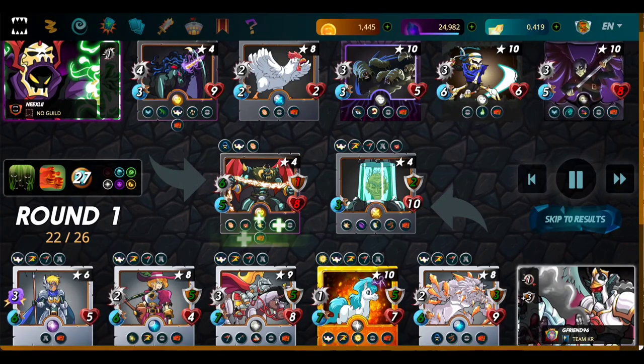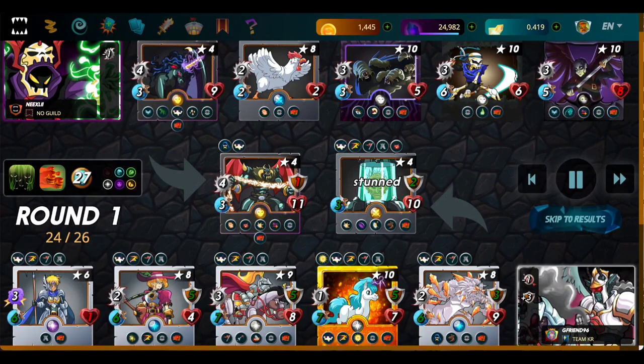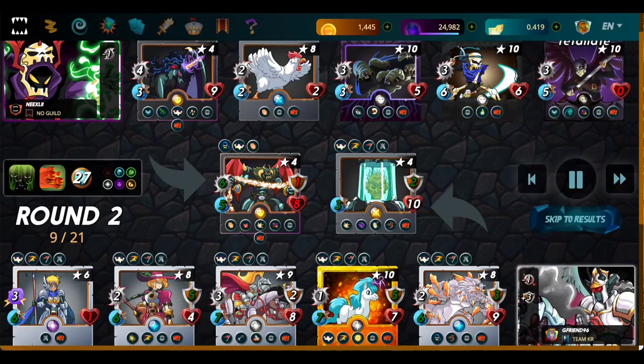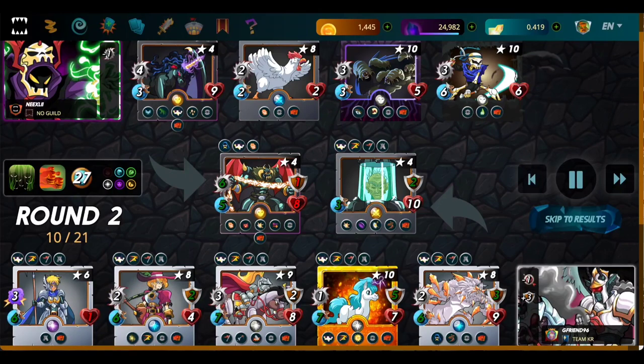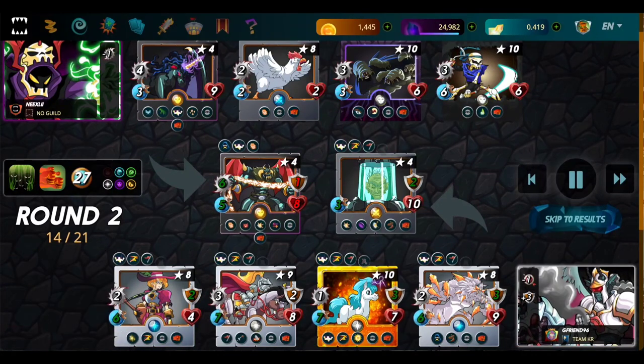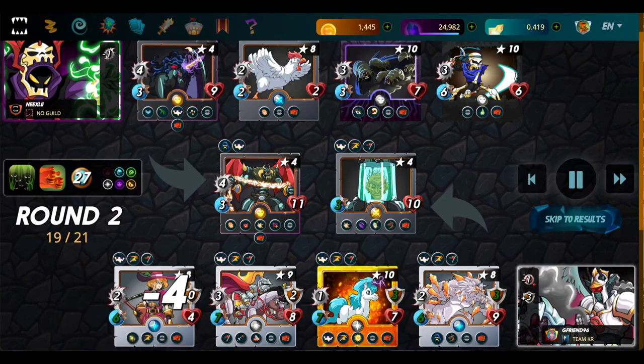Down here at the bottom, we don't really have an anti-sneak character in the back per se, but what they do have is a ton of armor — they're getting a total of plus five armor from their summoner. Because most of your sneak is going to be physical damage, enemies have to go through that armor first. So that's providing a decent cushion, and also provides a decent cushion from some of those Backfires and Retaliates as well.